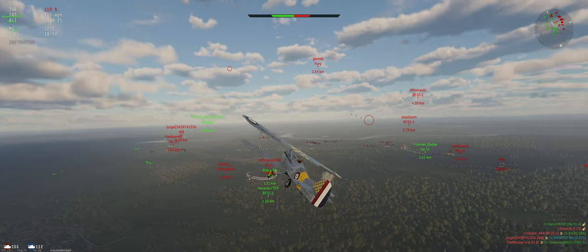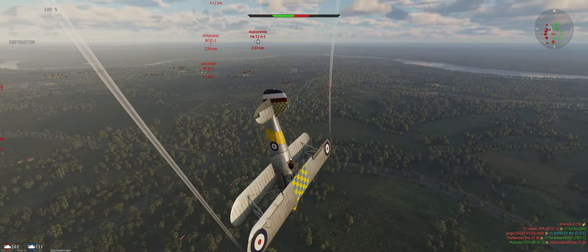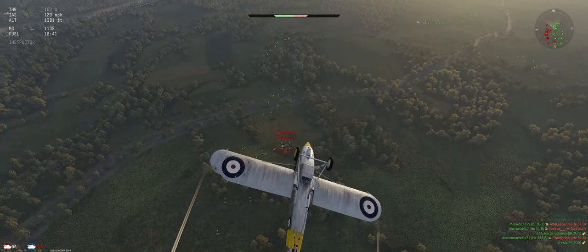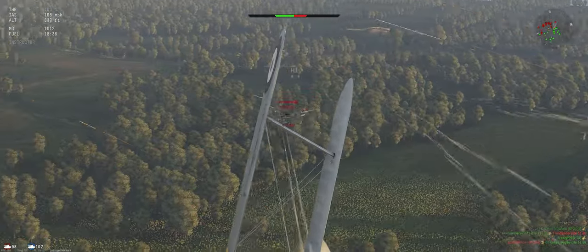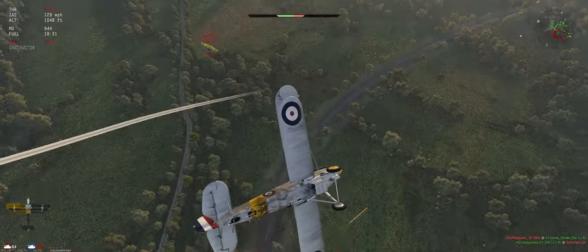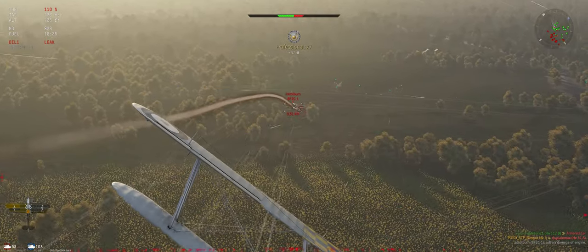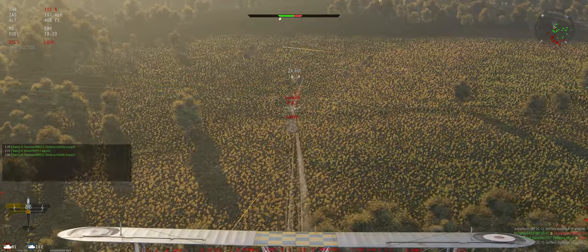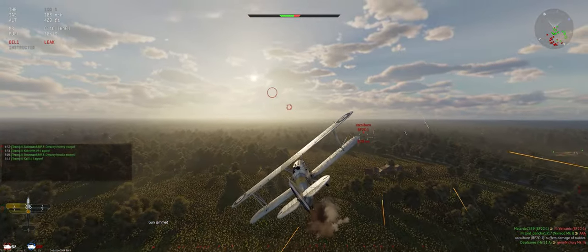G51 looks like he wants some — we can accommodate that. He can eat all the bullets. We just wanted the ground units, he's just in the way. The F2C looks like he might be upset about something. Trying not to burn up my guns but still not let them hit a bunch of ground targets. Got one gun left — burn that one up too, on a reload.